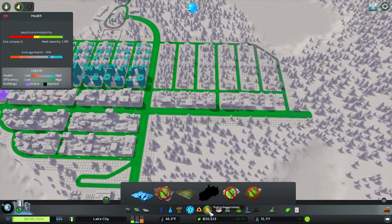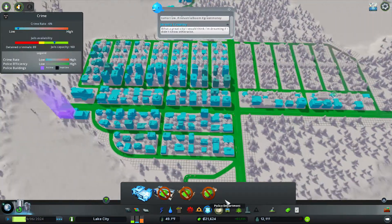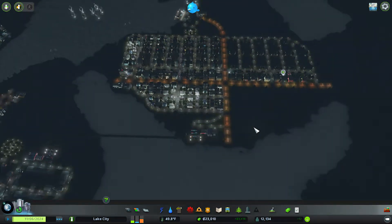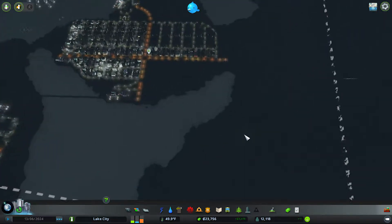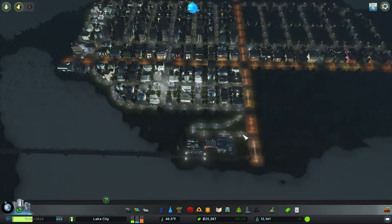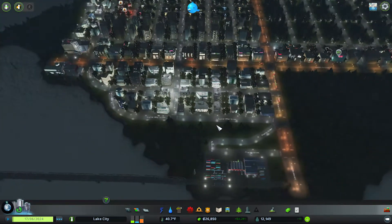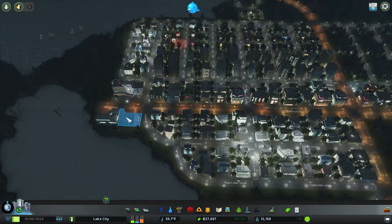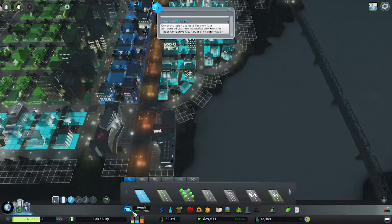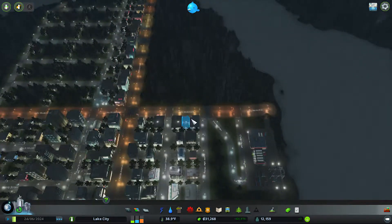How's all the coverage by the way? Medical kind of dies off on that corner, and so does fire and police. We should probably move them to the city center here — that would be more effective in general. The hospital is eight deep, which means between two blocks I can have all of them.